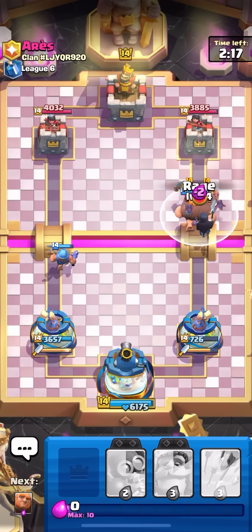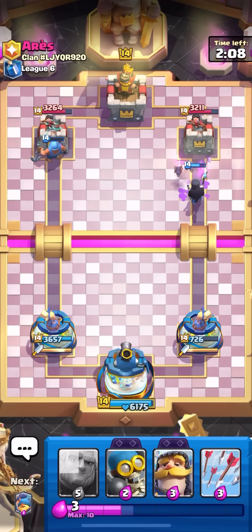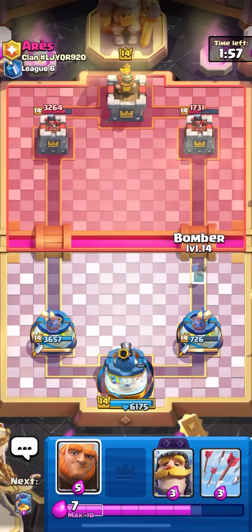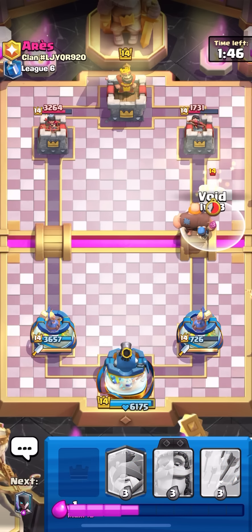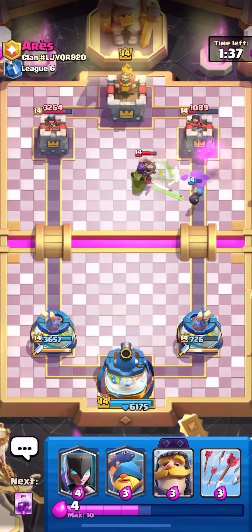He's going to get some damage but the fact that he has a princess tower is going to hurt me because I'm not getting the whole tower. That's fine — I kind of got starting-handed with a goblin giant but I still know what deck he's playing and can adapt. That starting play was annoying — goblin giant mega minion then zap on my fisherman. I'm just going to bomber giant since he's not back to e-barbs. Look at all that damage just from giant straight out of the bridge.